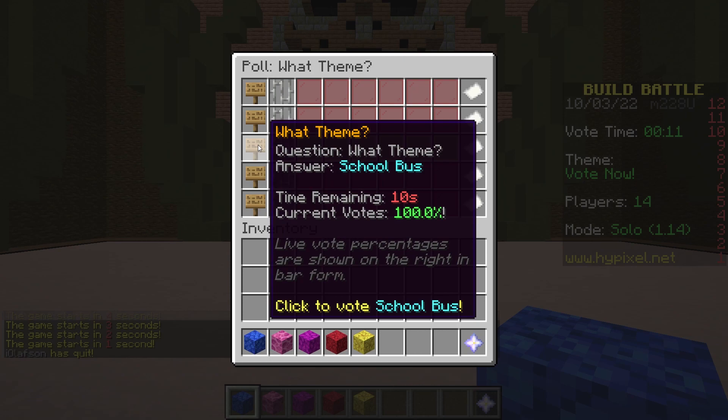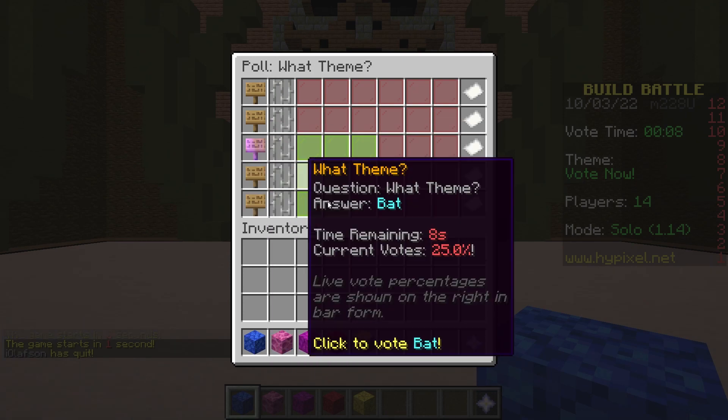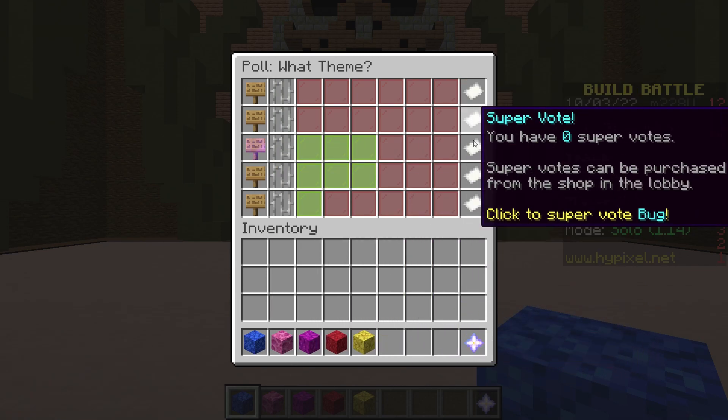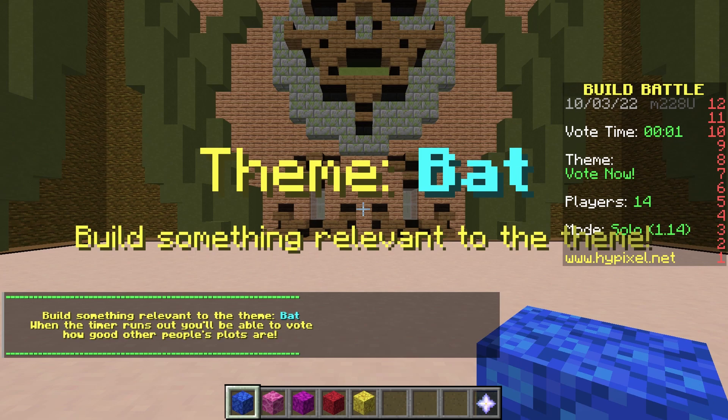The theme options are Music, Bug, School Bus, and Bat. School Bus would be pretty good — I'm gonna vote for School Bus. No, don't win, Bat. School Bus, please. Alright, Bat it is.